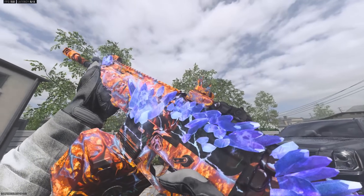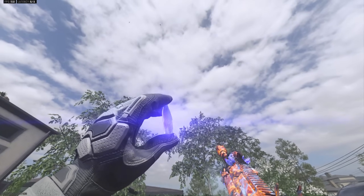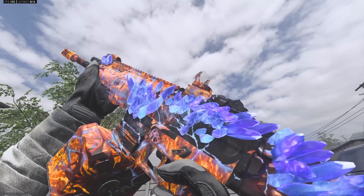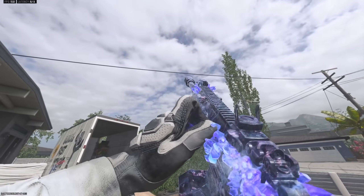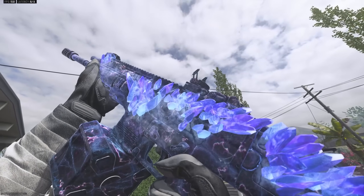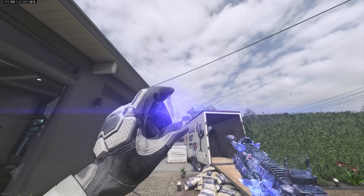Got a few camo combinations I want to try out. I call this one fire and ice — this is the weekly camo from last season, a pretty good combination. This is one of the raid camos and it makes it a little bit more moody, but I think it might have looked better with the default version without a camo.